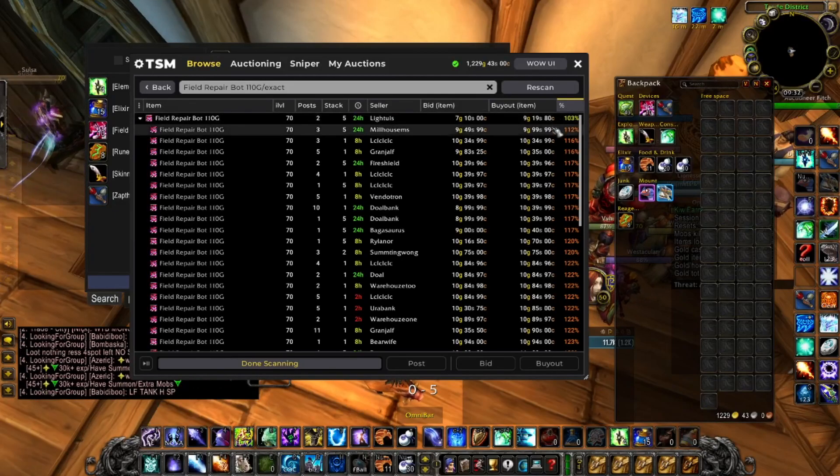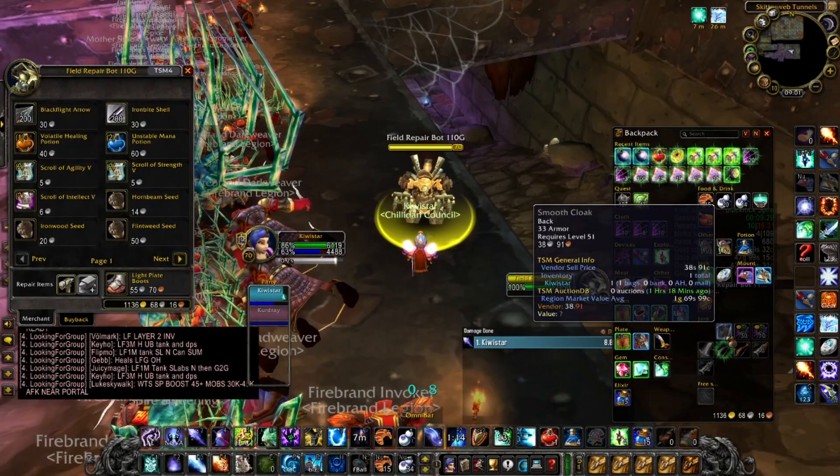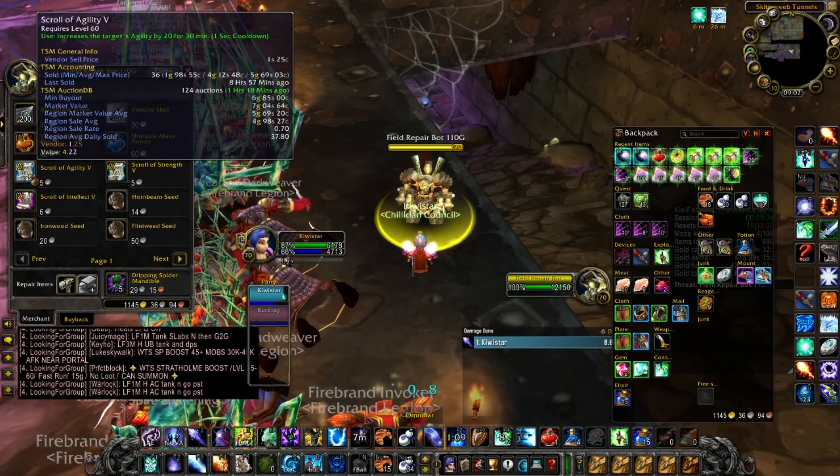I use the field repair bot, which on my realm costs from 7 to 11 gold. Usually you need it to sell green and gray items and to be repaired without leaving the dungeon.